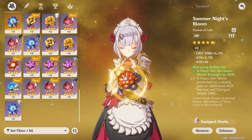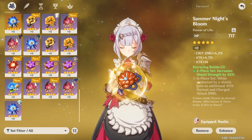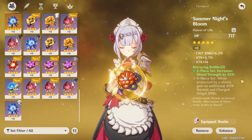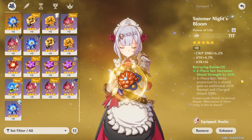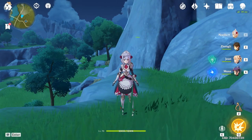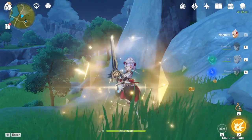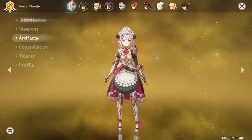Alternatively, you can use a 4-piece Retracing Bolide, which gives you 40% normal and charged attack damage when you're protected by a shield. You know how she works — you just press E, you've got a shield, and you've got a 40% damage bonus right there. Easy.